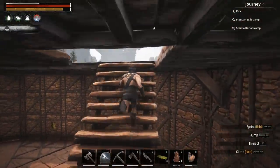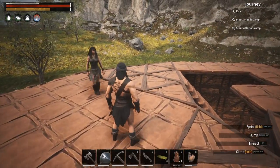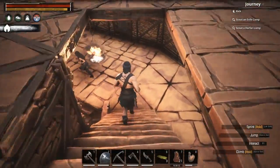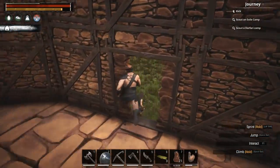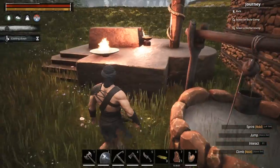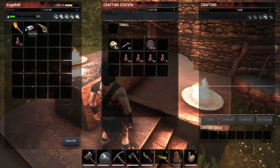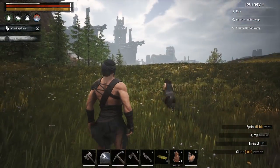It might seem like I'm rushing through this and that's because I am — we've got a lot of work ahead of us. There's the well. I've got to get some water anyway. Let's drink up and see the shrine. I have 10 antidotes with me and 30 iron in case we need to repair stuff. All right, let's head out.